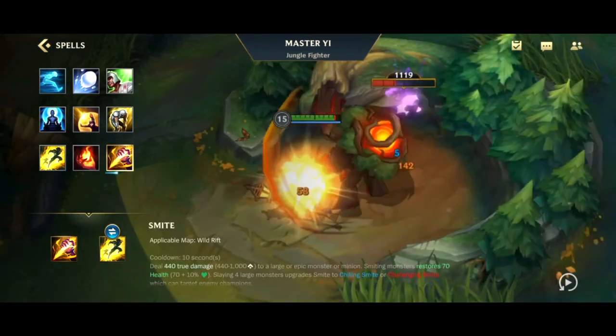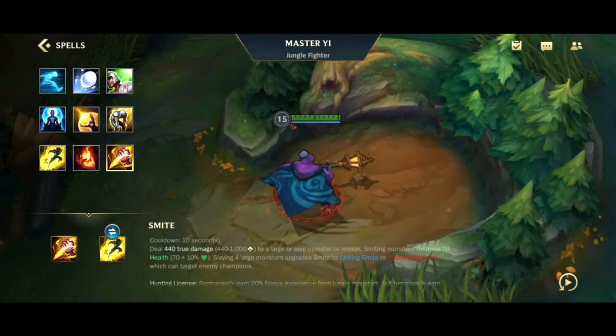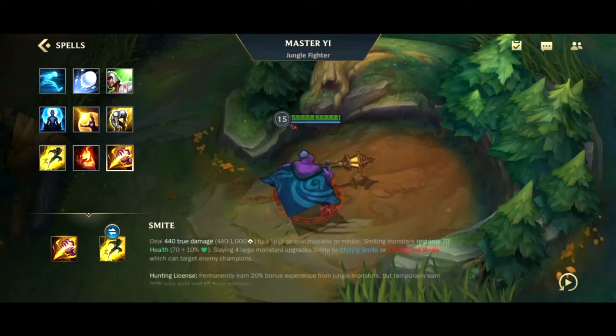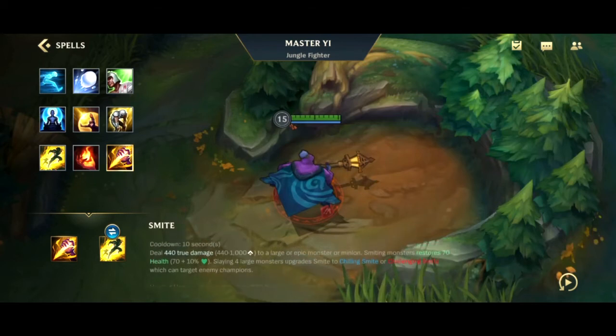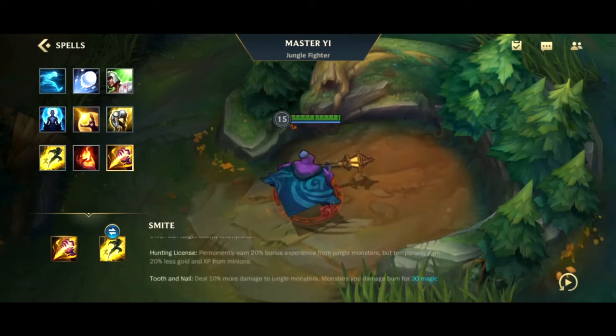Last is Smite — only available on the Wild Rift map with a 10 second cooldown. It deals 440 to 1000 true damage based on level to a large or epic monster or minion. Smiting monsters restores 70 plus 10 percent of your max health. Slay four large monsters to upgrade Smite to Chilling Smite or Challenging Smite, which can target enemy champions. Targets include the scuttle crab, Dragon, Baron, and Rift Herald.